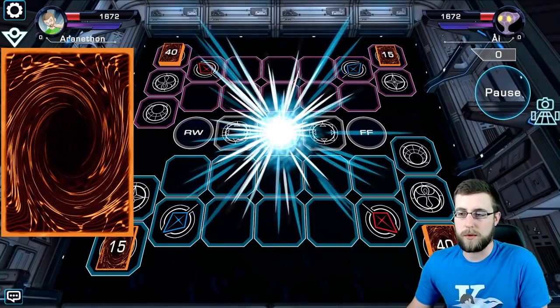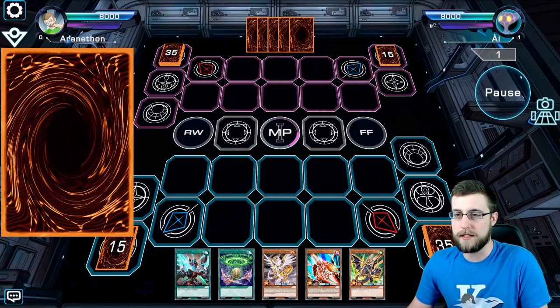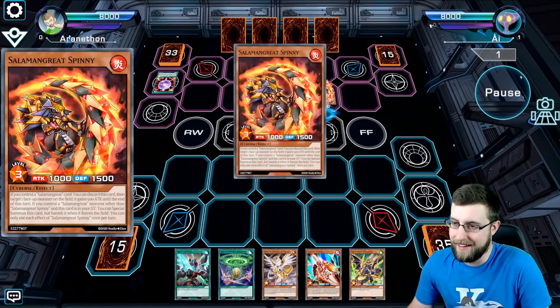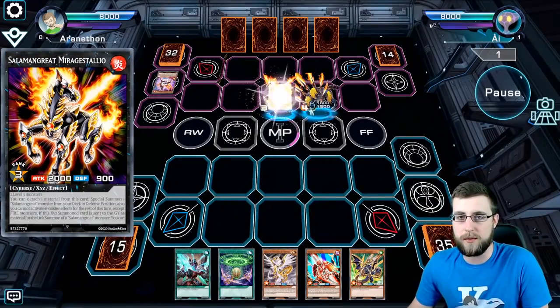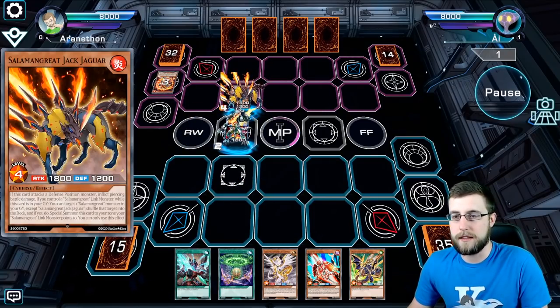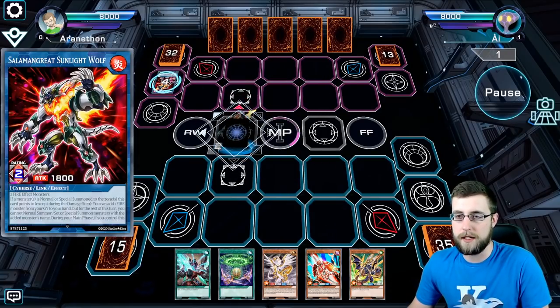Feel free to make it work better. So this first one is up against the Salman Great AI. Must be nice to open up with Circle. Gets off his Gazelle and Spiney to go into Mirage Stalio, brings up Jack Jaguar, goes into Sunlight Wolf, and then will set a few traps and end his turn.